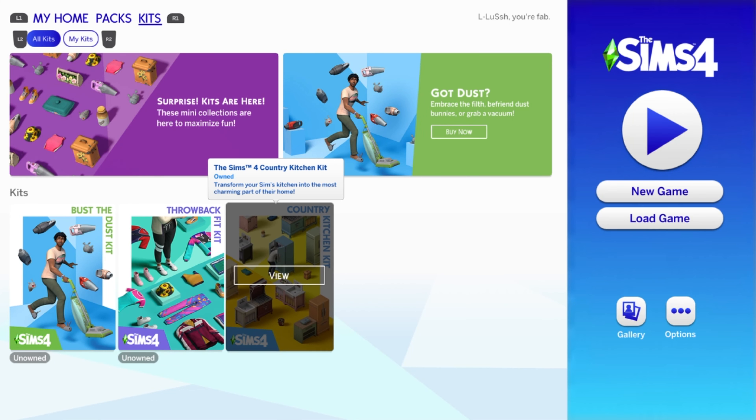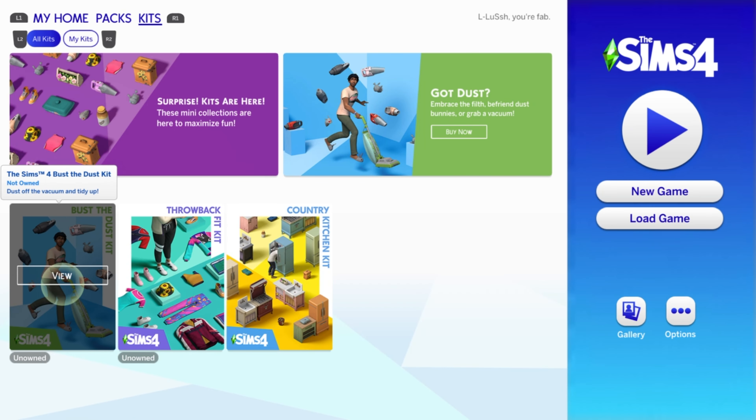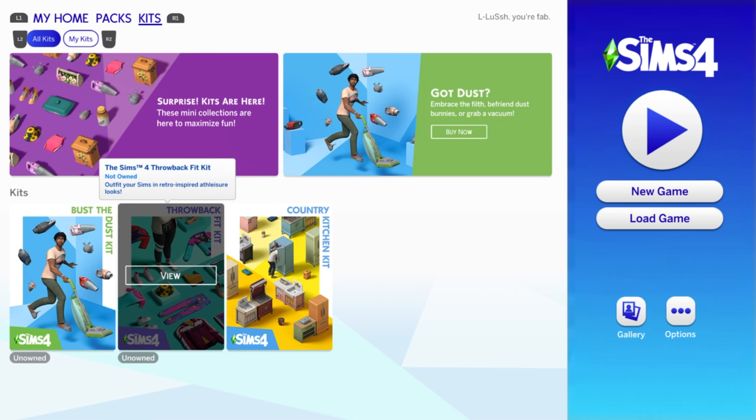I have the country kitchen kit which I haven't used yet, but I will be making a tutorial on how to actually build with the control pad - just a small tutorial on the basic controls. I'll probably use the kitchen pack because that was really cool. If you want to see a tutorial on how to actually build with the PlayStation control pad, please let me know in the comments below. I've not heard any good reviews about the dust kit, so I'm not going to purchase that one yet. But I will get the throwback fit kit just because I am a pack collector of The Sims.